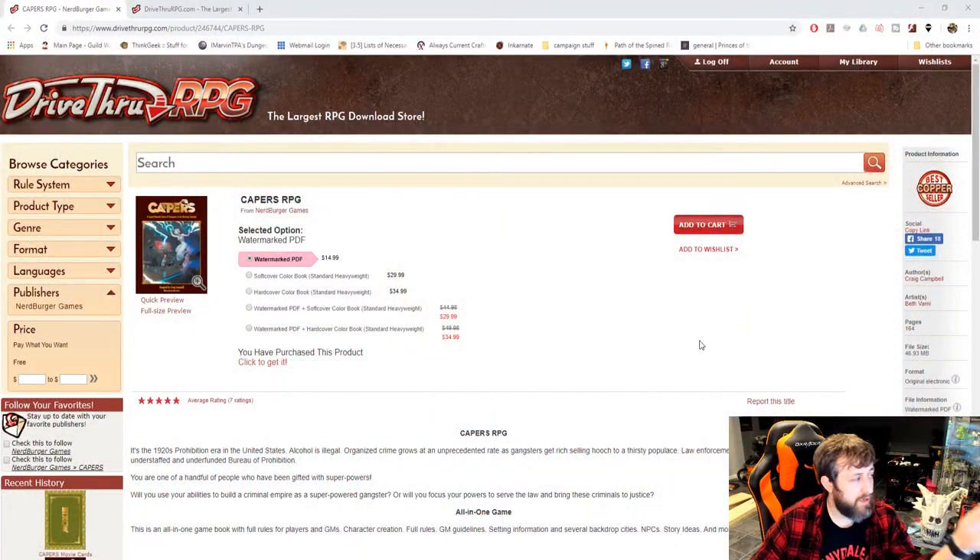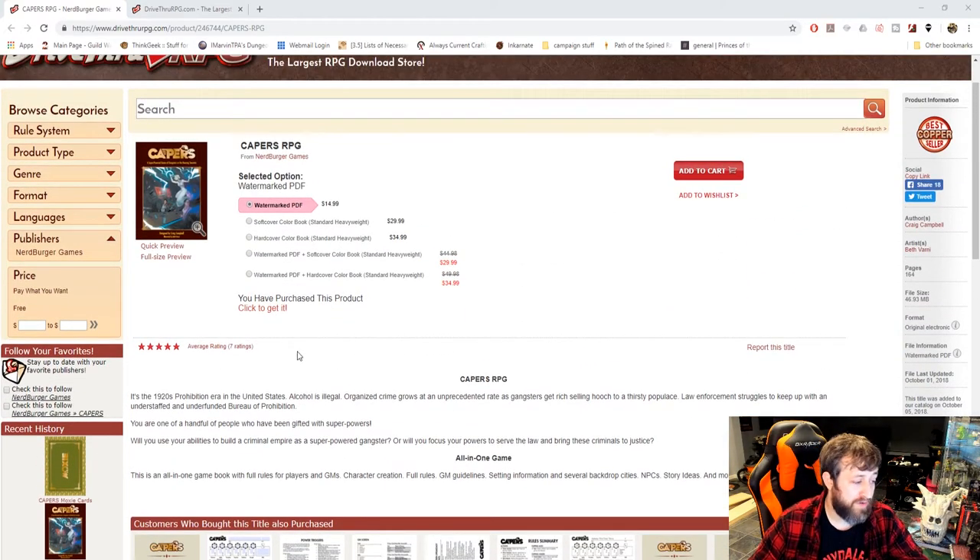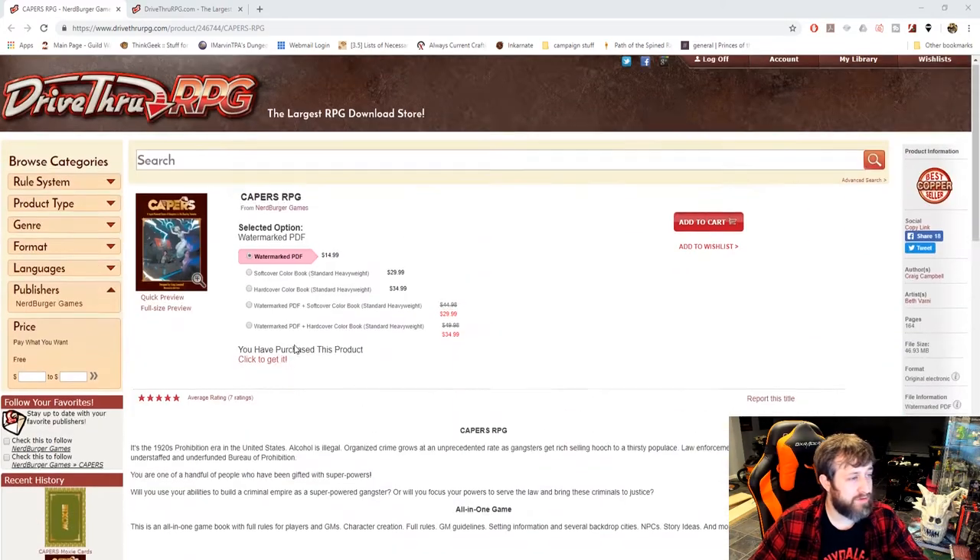How can you get Capers? It is available in print form and on DriveThruRPG. You can get the PDF for $15, the softcover color book for $29, the hardcover for $34, and there's currently a discount to get the PDF and hardcover for basically the same price — so you get the PDF essentially for free. It has seven ratings on DriveThruRPG and they're all five stars.